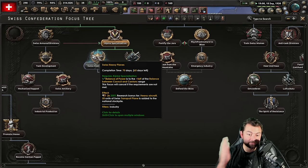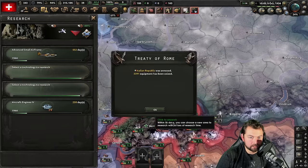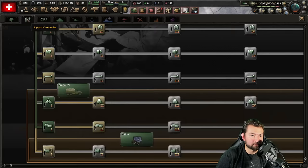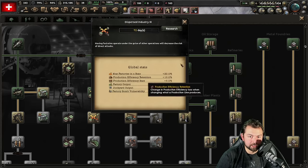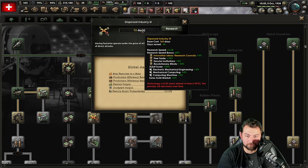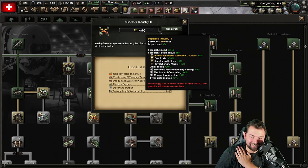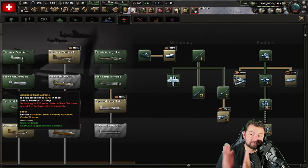Now we get Swiss Heavy Planes which gives us two 200% research bonuses for heavy aircraft, and then the air production gives us cost reduction — it's going to be stupidly powerful. 56 days saved up. We take the small airframe, switch it off to industry for 72 freaking days even though we're a quarter of a year ahead. And with the 56 day bonus, we go over here to Aircraft Advanced Airframes: 291 days — meaning halfway through 1939 we are going to have 1944 aircraft.